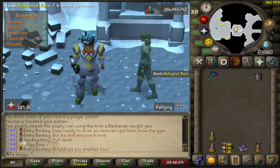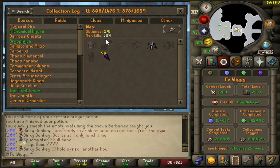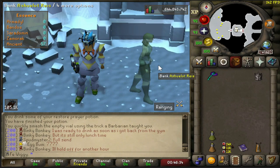That didn't take long to get a drop from mass Nex. The collection log is showing 509 kills, and all of the kills are mass as well — there's no duo or trio or something like that. I started at 120 kill count, so I've done 389 kills during this video.